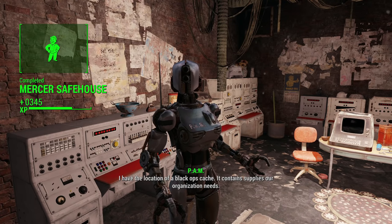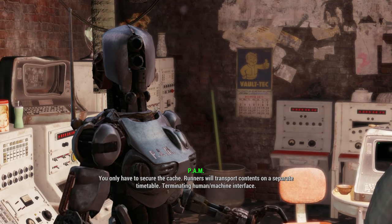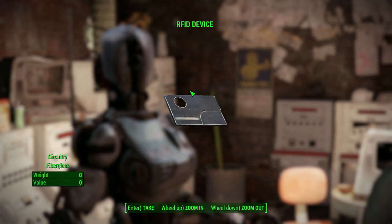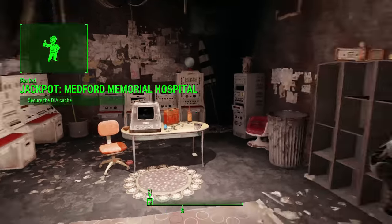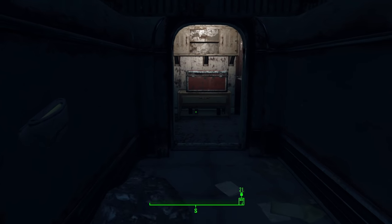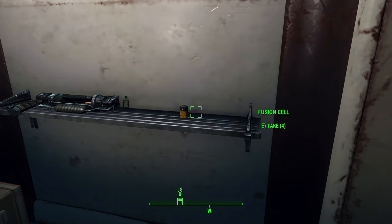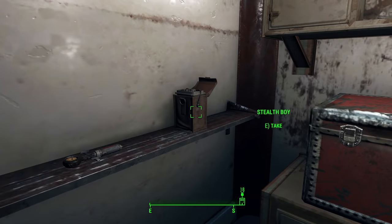Once you've done that, Pam will give you the final mission needed to unlock this armor mod — Jackpot Medford Memorial Hospital. For this one, you go to the hospital and find a dead drop, which is a hidden wall with a chest. All you have to do is hit the hidden wall and then you can leave. There are some super mutants you'll have to deal with at that hospital, but once you're done, return to Pam at the HQ.